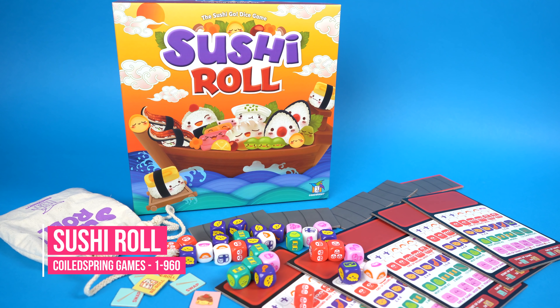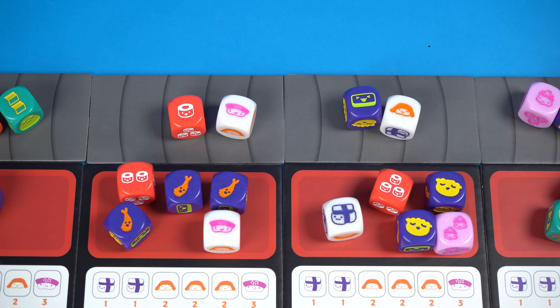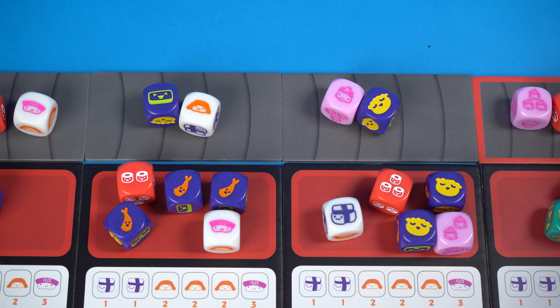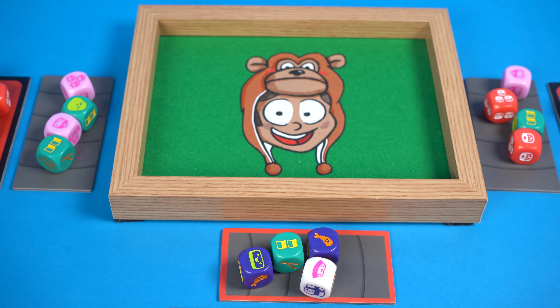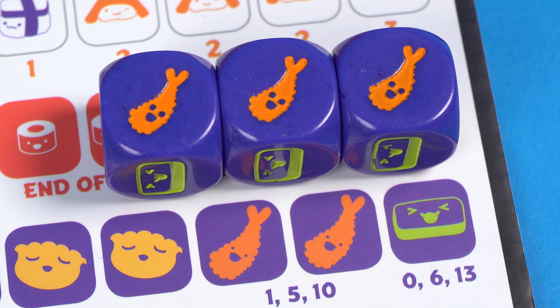Sushi Roll is a new dice game that's based on the brilliant card game Sushi Go. You're trying to eat the best meal of sushi from the dice that move between players on conveyor belts. The dice bring an excitement to the game as each turn you roll them hoping to get the sushi you need to complete your sets. One tempura on its own is only worth one point but if you can manage to collect three you'll get 10 points. The dice are color coded.